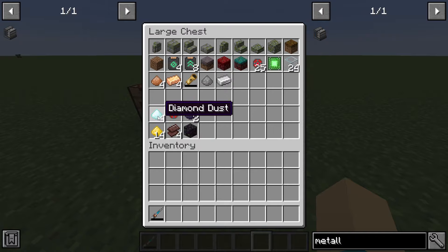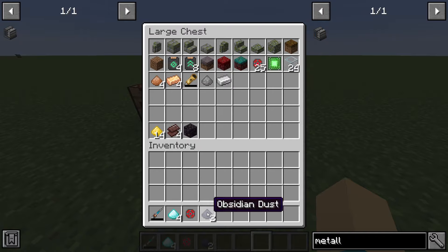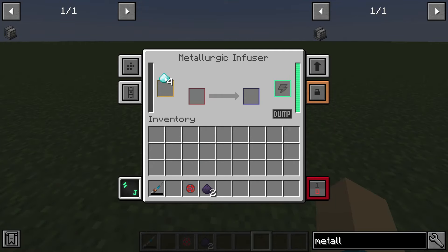It gets really interesting when we start using diamond dust and gold dust. So if you put two diamond dust with your infused alloy — which, remember, infused alloy is made with redstone and iron — it gives you reinforced alloy, which is a step up. It's a tiered system. The reinforced alloy is very useful in mid-level upgrades and such.